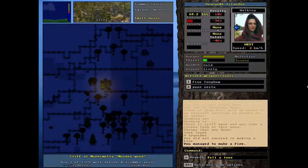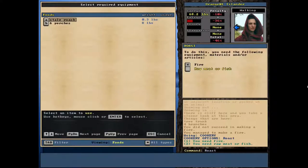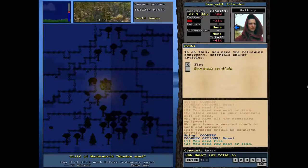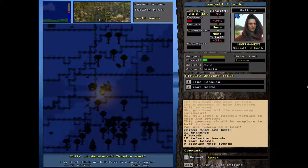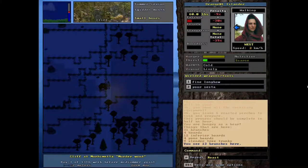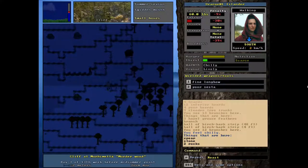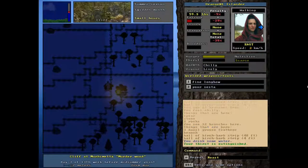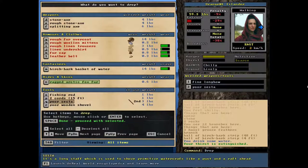There we go. Let's go ahead and we'll go with cooking — we'll go with the roach and also the perch. Looks like we're pretty hungry, which is weird because I thought we had food around here. We could go out fishing and get more, but I don't think we really need to. Let's just have a little drink of our water and drop some things down — we don't really need to be carrying all that around. The cord and the sesta I'll carry for now.